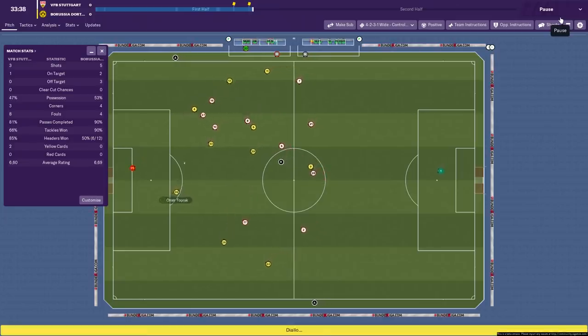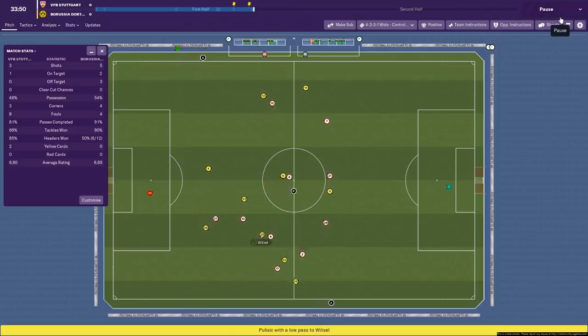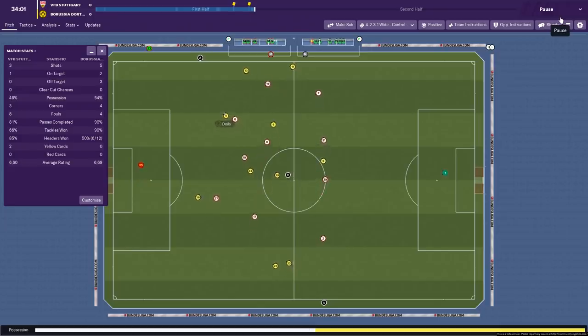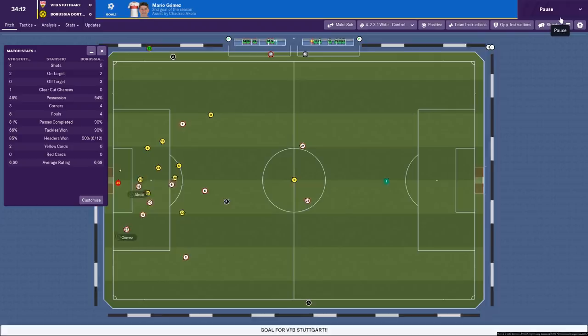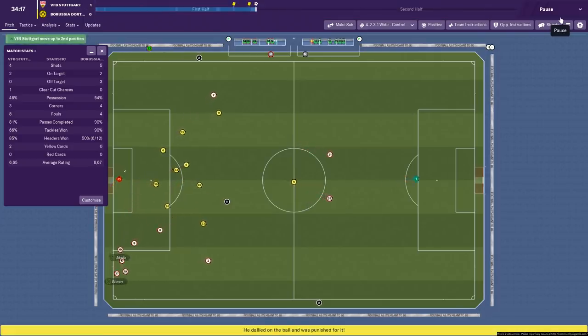We are playing at home as well, so we should be doing a little bit better than that. Dortmund are a very good team, so we're testing these tactics against a strong German outfit with a mid-range German team. Dortmund currently controlling possession themselves, passing it around at the back. We're hoping to intercept and push up the pitch — and this should be a goal. It is! We've already scored — 1-0. Mario Gomez with the goal.